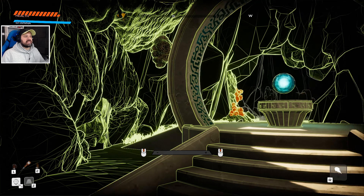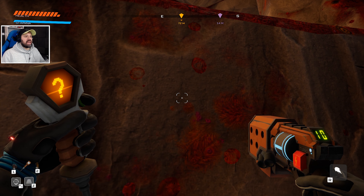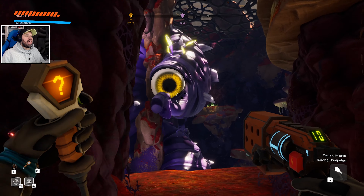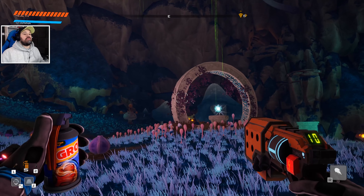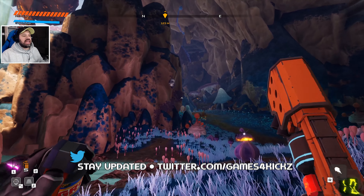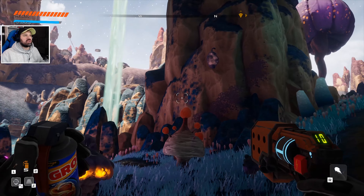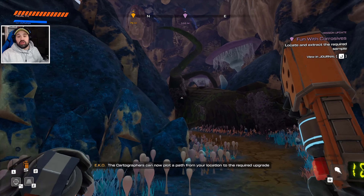Hey guys, welcome back to more Journey to the Savage Planet. We are back in this area because that's where we have to go. We started here in the last episode and got really high up through caves and crevices. We now have an improved tether to reach even higher places, which we unlocked and crafted at the end of the last episode. We also have faster reload enabled, so reloading is a little bit faster. Our pointer is calling us up the hill, which is something we couldn't have reached earlier.